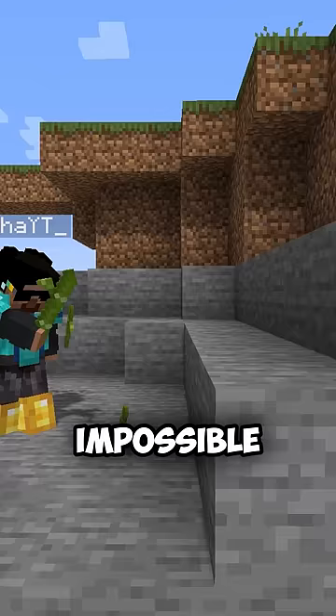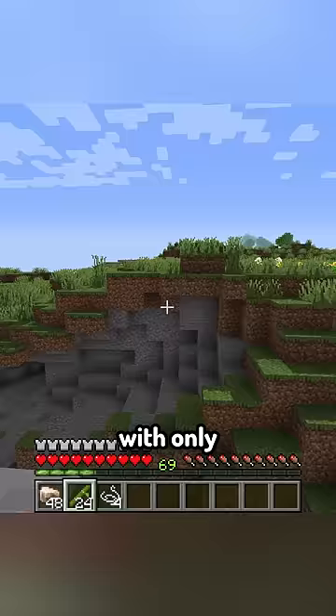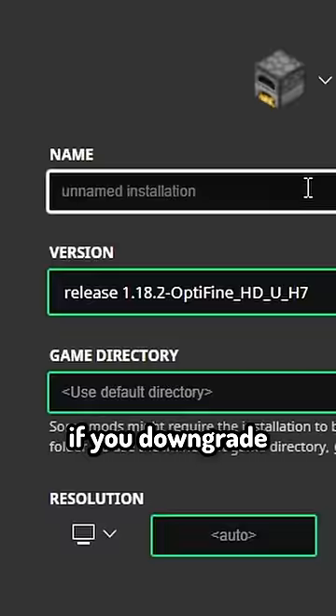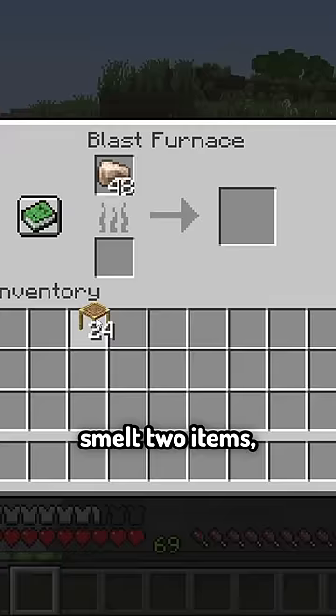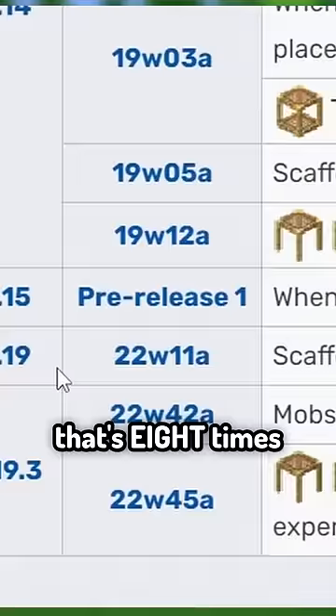So it's impossible to smelt 48 items with only 24 bamboo, right? Or is it? If you downgrade to a version between 1.15 and 1.19, scaffolding could smelt 2 items each — that's 8 times more than today's counterpart. Let's go!